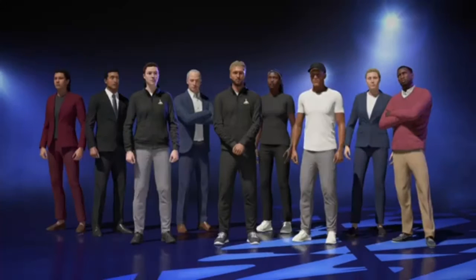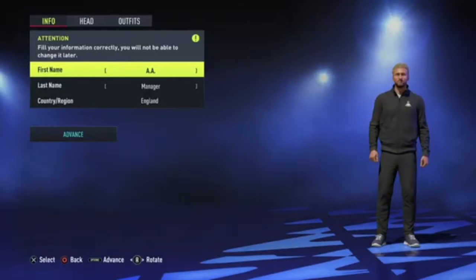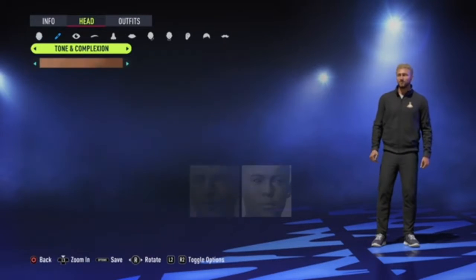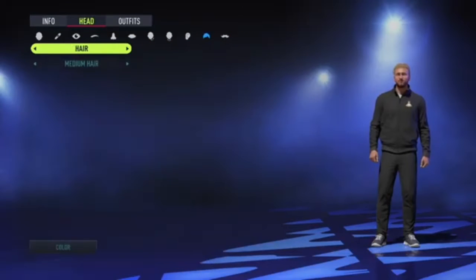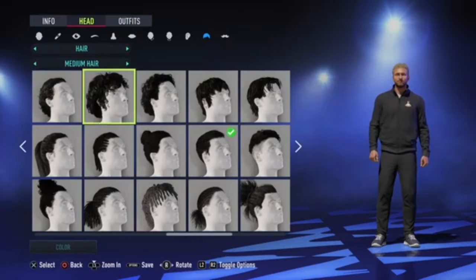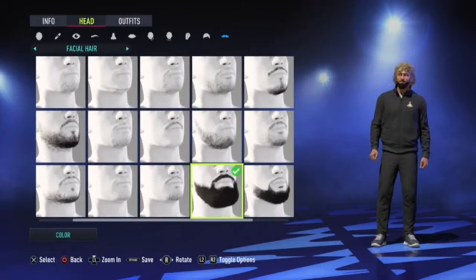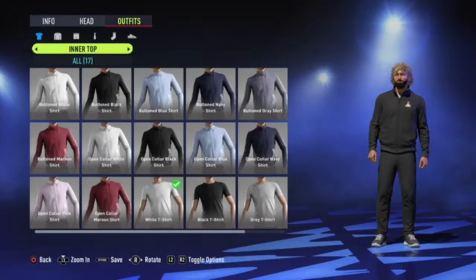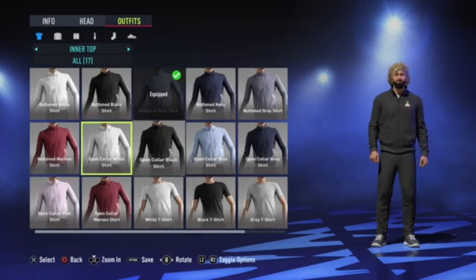Also when you start a new career mode you can edit your manager however you want — change the face, eyes, nose, everything. You've got hair options: long hair, short hair, you could have a big beard. Then if you go on to Outfits you can be quite smart — you could have a shirt and a tie, or you could have a tracksuit.